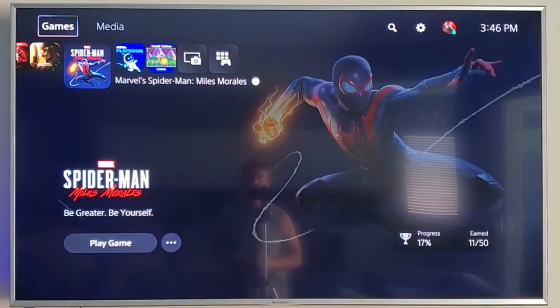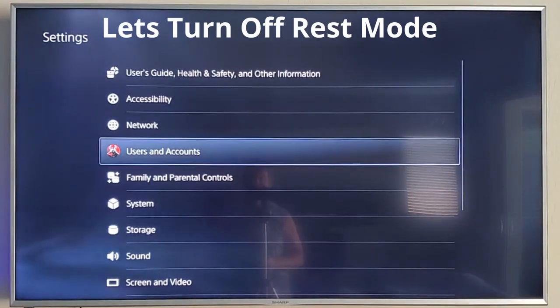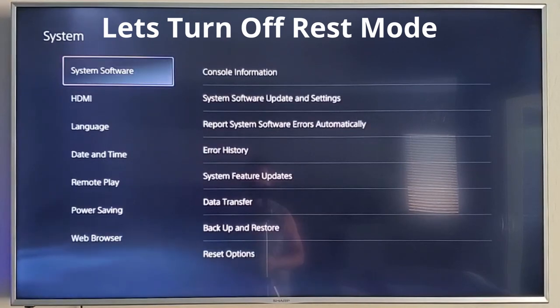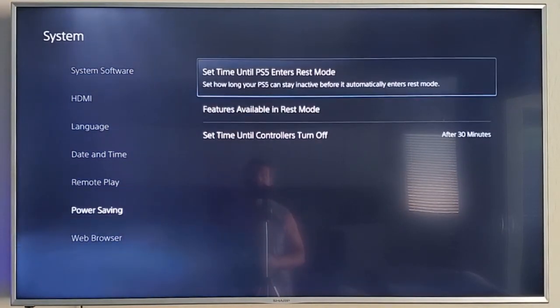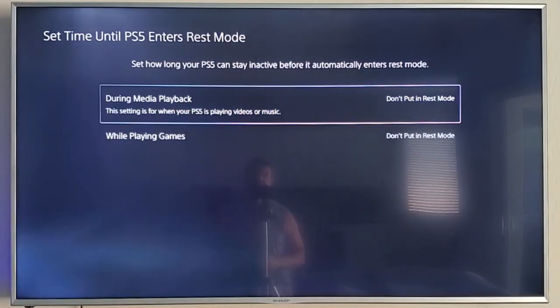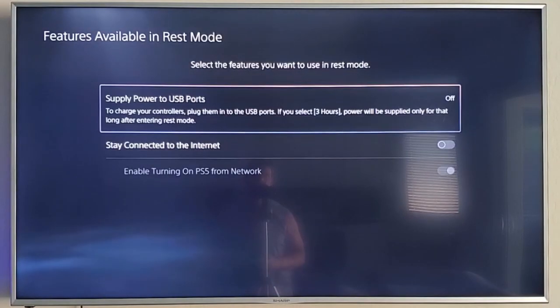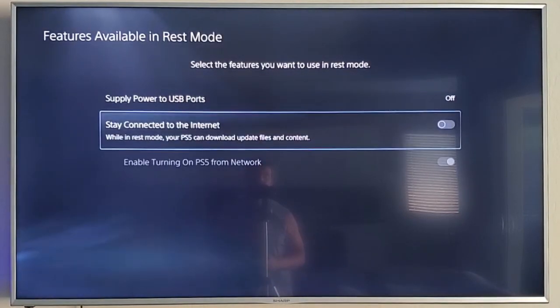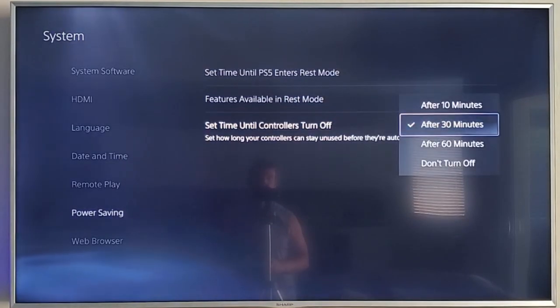Next, go to Settings on your PS5, then System Settings, then Power Saving, and turn off rest mode for all situations. You never want your PS5 to go into rest mode. This should alleviate the rest mode bug for good. Also set your controller to turn off after 30 minutes of no play so you don't drain the controller battery.